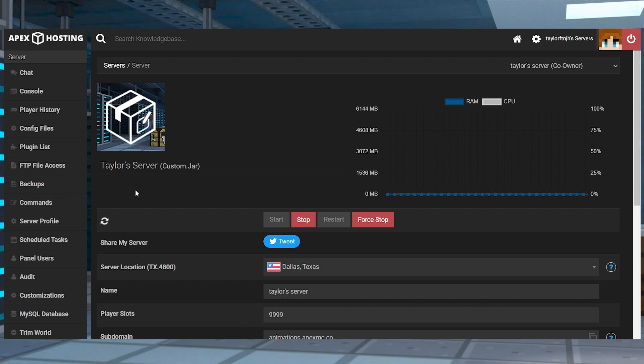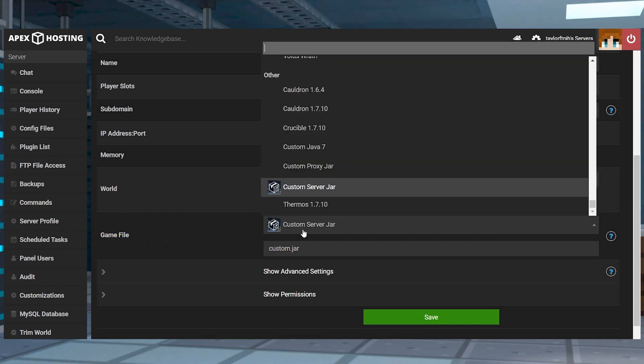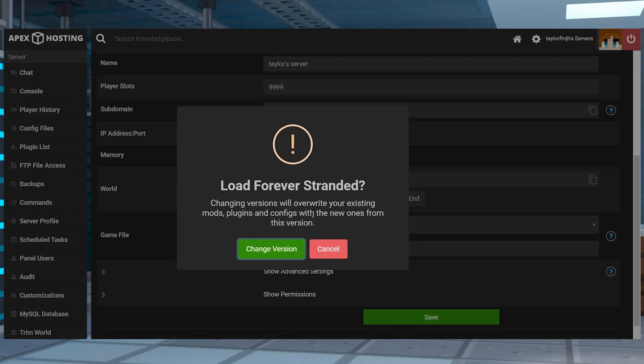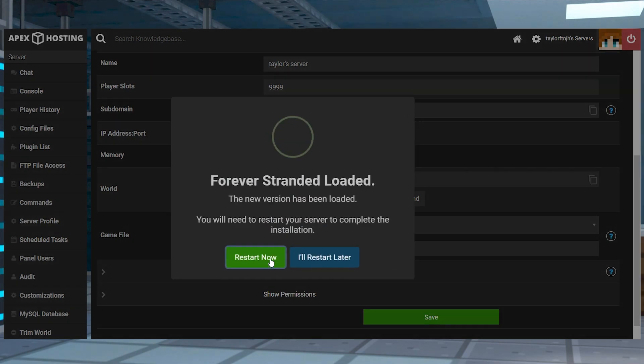We strongly recommend using a new server profile for the server installation, since Forever Stranded comes with an existing world needed for its gameplay. Head towards your Apex Server panel and find the Game File section, then click the Currently Selected option, revealing a drop-down menu. In this area, type Forever Stranded in the text box and press it, then you can click Change Version and Use Included World in the following prompts.